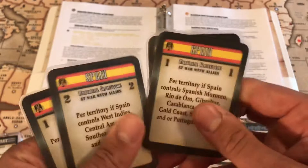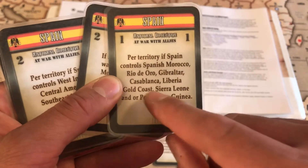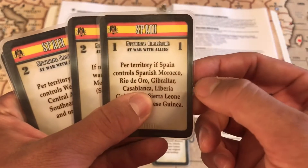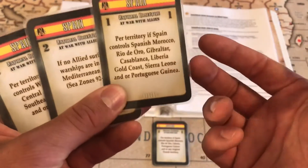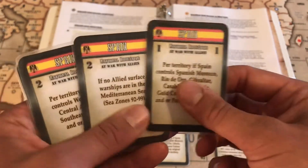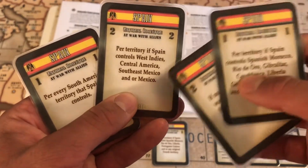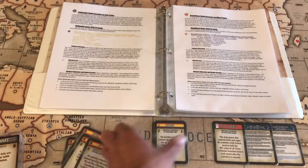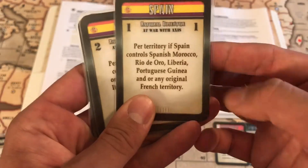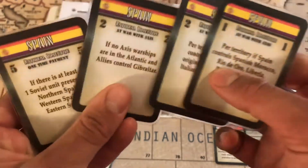The National Objectives that have changed: we have revised one to include Portuguese Guiana as well as Liberia, because in our rule set Liberia is a pro-allied territory. Those got incorporated to give some meaning to territories that usually never get involved in the game anyway. Another card got revised in terms of wording to match with other BBR cards. So those two got revised.